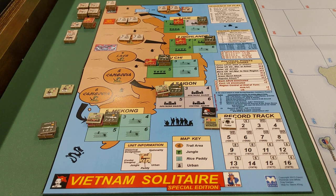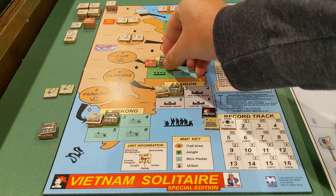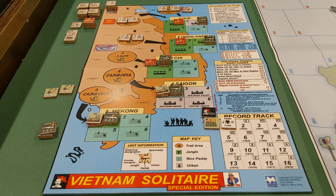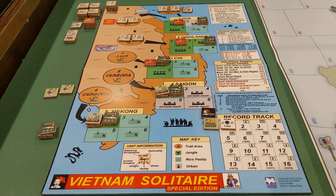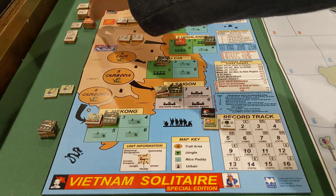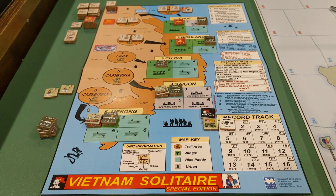Now let's move to the combat phase. We'll start up here in region three. I've got three Arvin troops — two of them attack in the jungle at one and the other at two. Rolling — no hits. The Viet Cong fires back at two and that's a hit, so we lose one of the lower Arvin troops. He goes back in my pile and can be recruited again in a future turn. Rolling again — I got him, but the Viet Cong hit again. I killed the VC with my remaining unit, and we have temporarily taken control of that region.